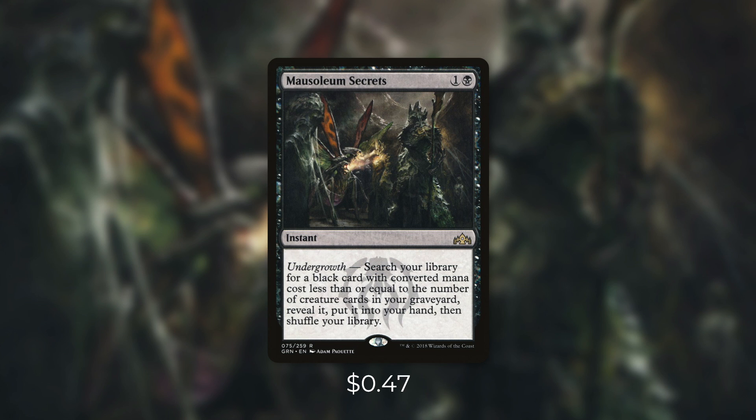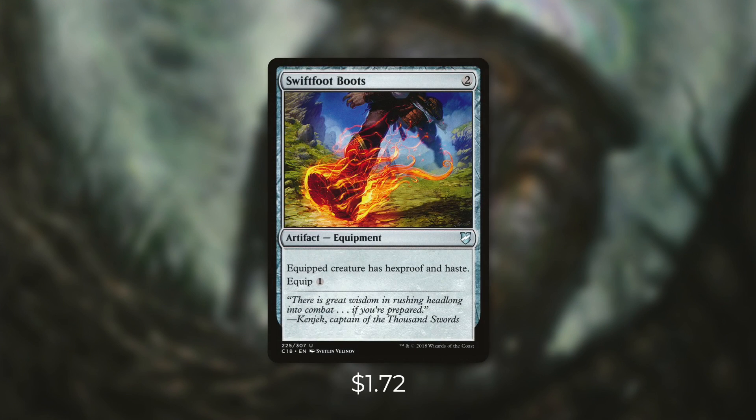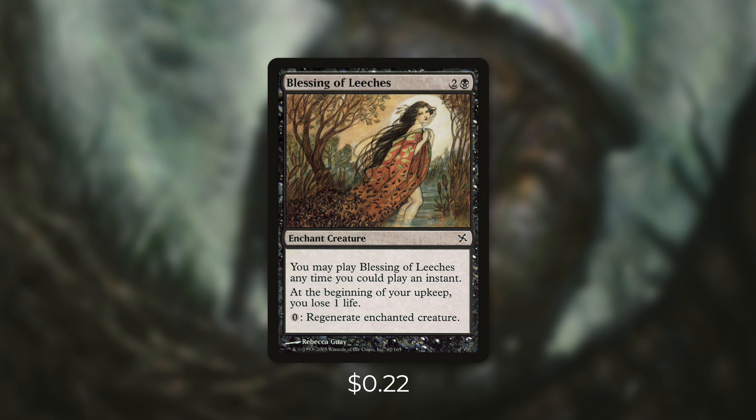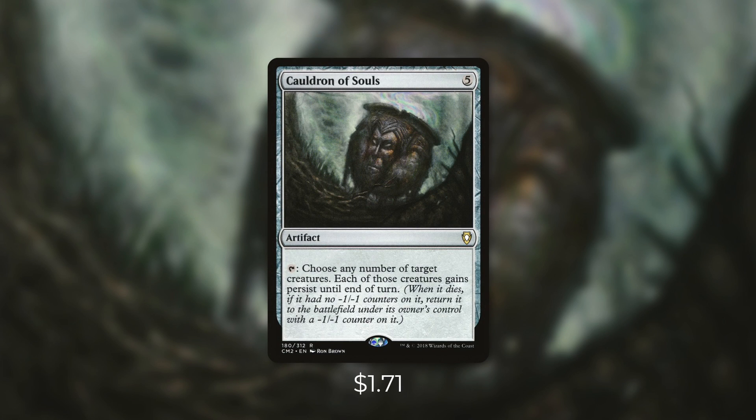But this deck definitely revolves around its commander, so we need to find some ways to protect him. Let's go through some of those ways now in tactic number nine: Hands Off. First up, there's Swiftfoot Boots, which is going to give our commander Hexproof and Haste. That Haste really won't matter too much, but that Hexproof comes in huge. Next up, there's Blessing of Leeches, which has Flash, and it says at the beginning of your upkeep you lose one life, and you can pay zero to regenerate the enchanted creature. One life is a very small price to pay to be able to regenerate our commander for free. Next up, there's No Rest for the Wicked, which can be a huge card for this deck. By sacrificing it, we can return to our hand all creature cards that are put into our graveyard from play this turn. And for each one of those creatures that we get back, our commander's going to be dealing damage. And finally, there's Cauldron of Souls, which can have an even bigger impact. By tapping it, we can choose any number of target creatures, and each of those creatures gains persist until end of turn. So when those creatures die, if they didn't have any -1/-1 counters on them, they come right back into play with a -1/-1 counter on them. This not only protects our creatures, but deals extra damage by bringing them back into play — and on top of that, we get any ETB triggers too.